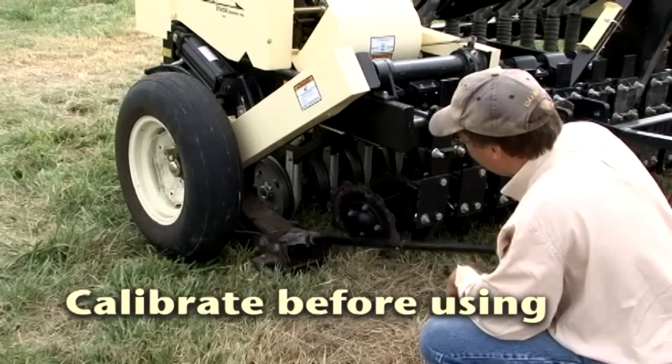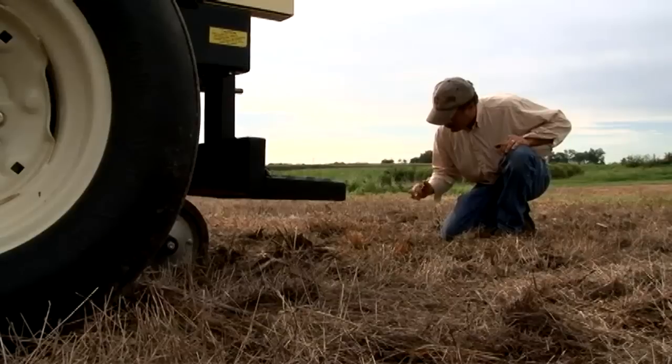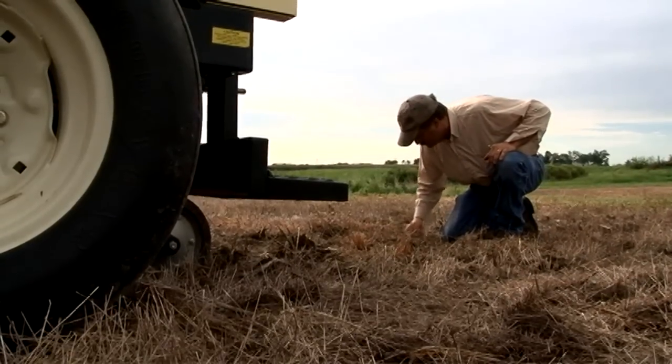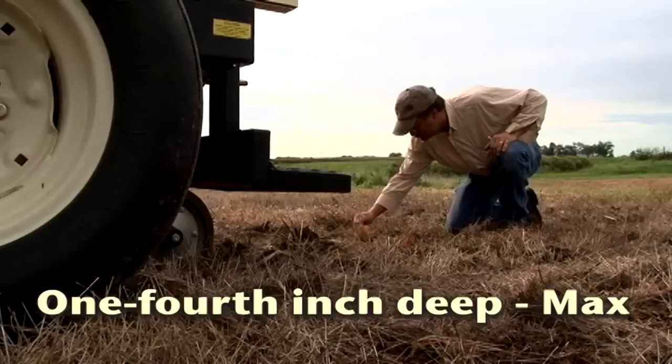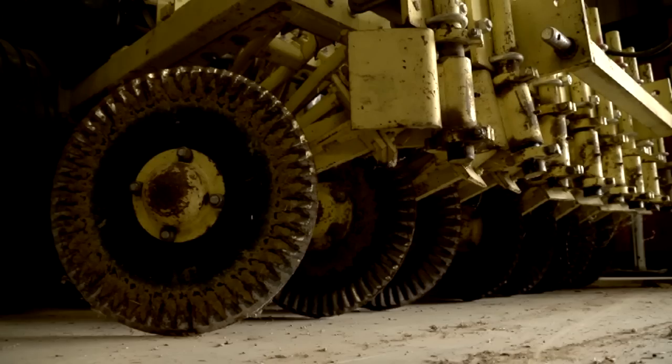When using a drill, calibrate it before using. Check planting depth to make sure seed is no more than one-fourth inch deep and check the no-till coulter adjustment. Starlight line coulters should only be used to cut through above-ground residue. They should not cut into the soil.